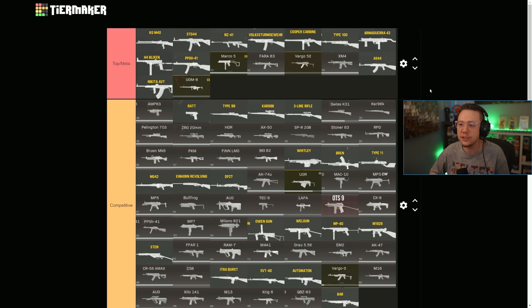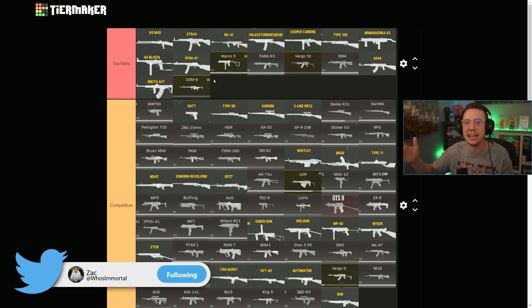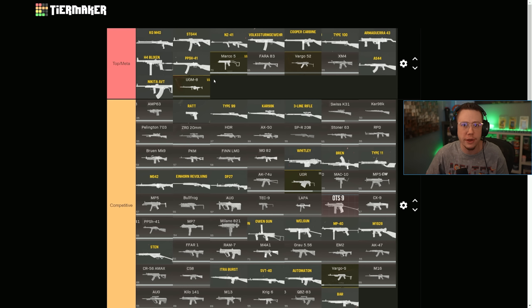Today I wanted to focus on the medium and the long range metas because they sort of overlap, with things like the AS-44, the Nikita, and the Cooper being those mid-range beasts. Then we've got things like the KGM-40, the STG, and the UGM that are all fantastic for long range. And we know there's going to be tuning to several of these weapons because they are dominant as it stands.